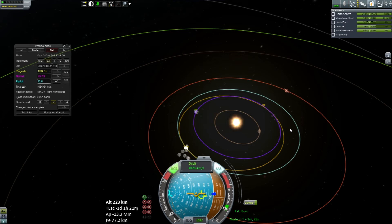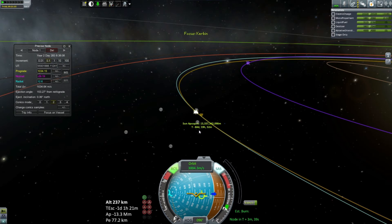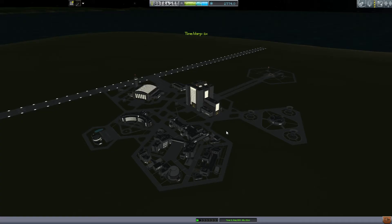We burned precisely on our target. I somehow have a ship on Eve selected now — let's get back to the ship we actually have selected. We're going to the space center to check our orbit and prepare some modifications to get that encounter, because we know we're close. We know that burn was close — we just don't know why it's not showing up right now.